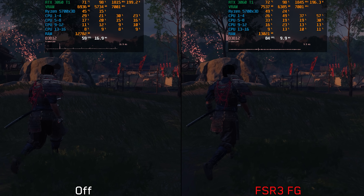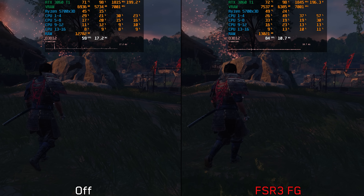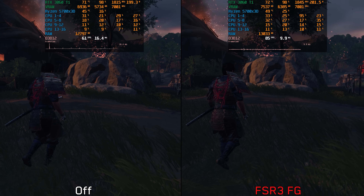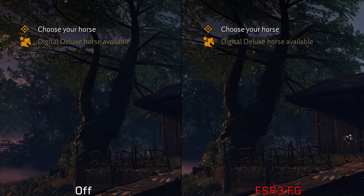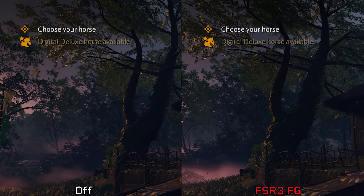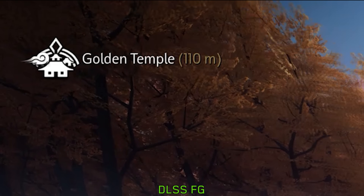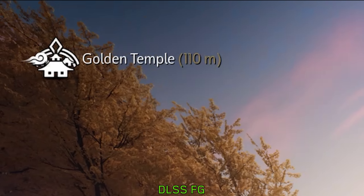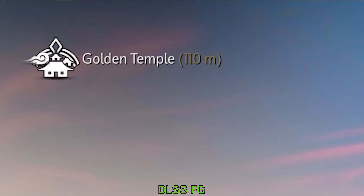For instance, using the RTX 3060 Ti and comparing off with FSR 3 FG, we can see that FSR 3 frame generation doesn't look as smooth, with inconsistent frame delivery — most noticeable around the UI at the corner of the screen. DLSS FG is not perfect either, as some static UI elements can exhibit artifacts, but these artifacts do not disrupt frame delivery or consistency of performance unlike FSR 3 FG.